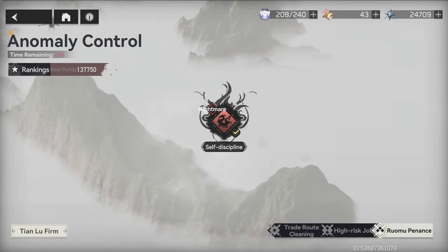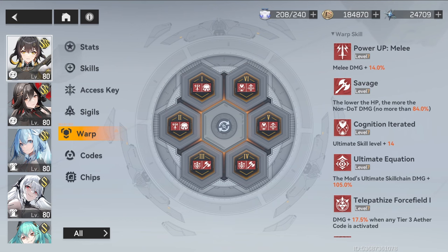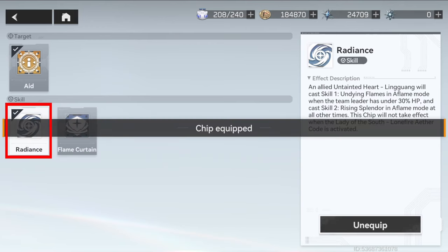I tried many combinations in other stages too, and results were all similar among different combinations. Just for your information, I got the best result with a specific warp combination using the signature functor in yellow coat, so you can try those two. Changing warps is free, so feel free to try different combinations of your liking. For Lingguang, use this chip when Genou uses EM plugs, and use this chip when Genou uses Savage.